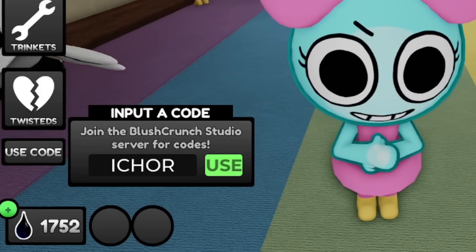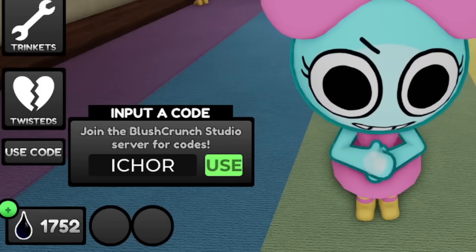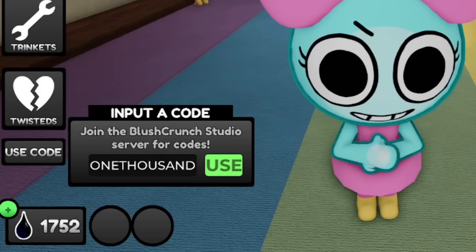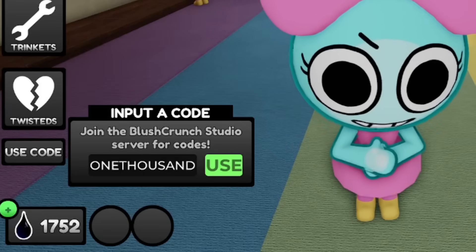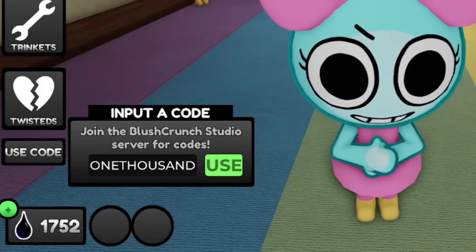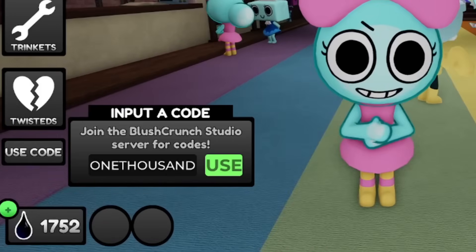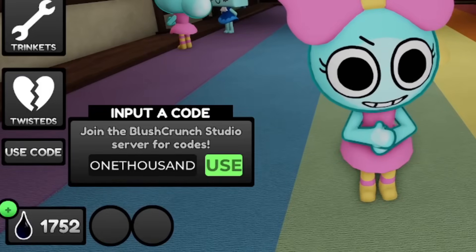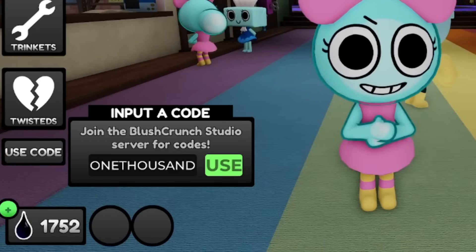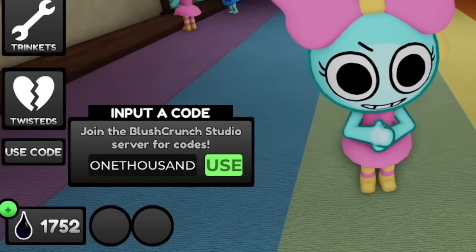The code is simply 'ICHOR' — still active, go ahead and redeem this code right now. Next up is code '1000.' Let me give it a try — okay, this code has expired. Unfortunately 1000 is expired. But do not worry, next week I'm going to be dropping brand new working codes for free i-cor and free rewards on this YouTube channel. Make sure you like, subscribe, and turn on notifications.